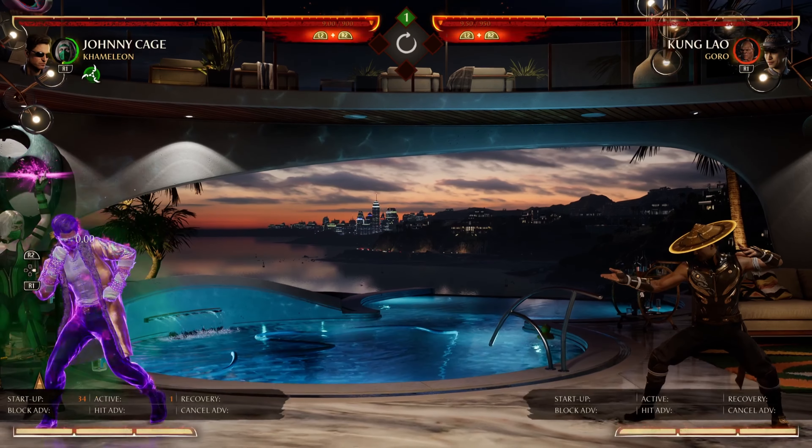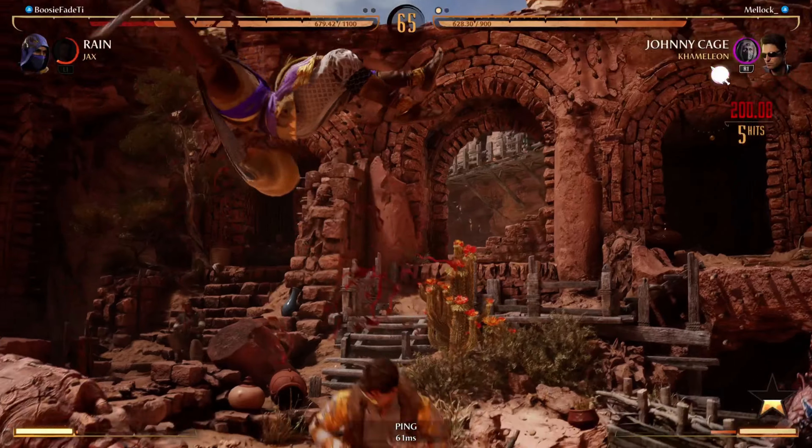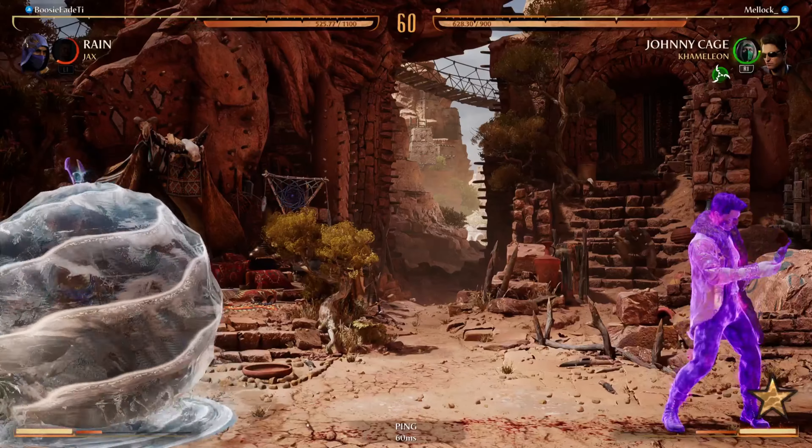Next, we have Jade's Glow, which is really good to use when you want to build up some hype. If you happen to face a zoner that doesn't have a teleport, a teleport kick, or a lunging move, then you can definitely get away with building up some hype.